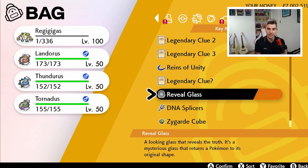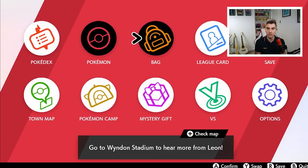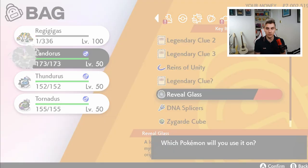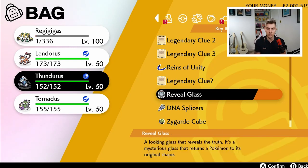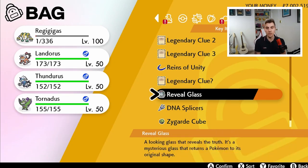Just for reference, to show you the importance of the Reveal Glass — which is probably the most important item out of the bunch today — I'll show you how it works. Come to your bag, go to Key Items, and the Reveal Glass is there. You can see Landorus, Thundurus, and Tornadus are all in their Incarnate forms. Using the Reveal Glass from Key Items will just change them — Landorus is transformed, then you can do the same for Thundurus and Tornadus as well.